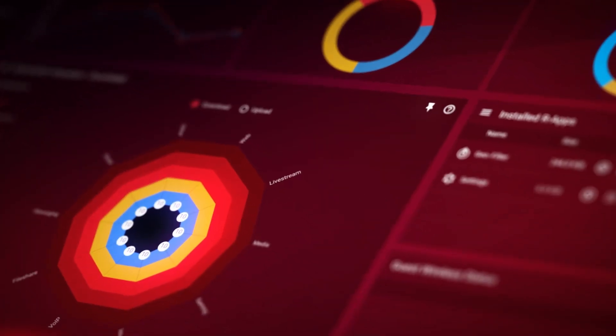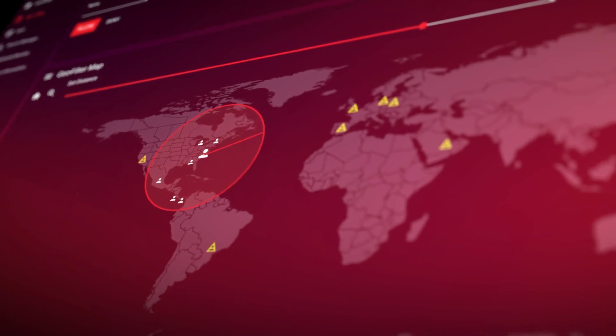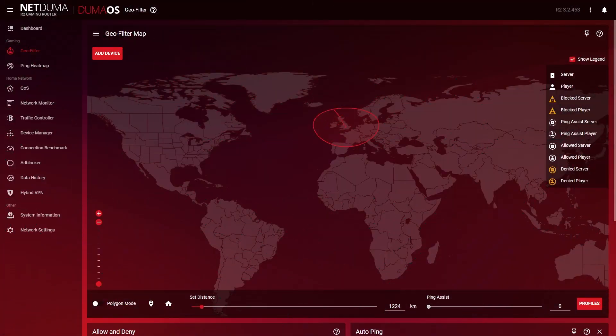Now, we can't bring servers closer to you, but NetDuma do have a solution and it's called DumaOS. By using DumaOS, you can take control of your network and get rid of lag. The Geofilter feature is the only way to control exactly what servers you play on when you're searching for a game. Remember that server issue we were just talking about? This is the feature that'll fix it. By creating a filter radius around your location, the Geofilter blocks connections to servers outside of it, making sure you only connect to local, low-ping servers every single game.